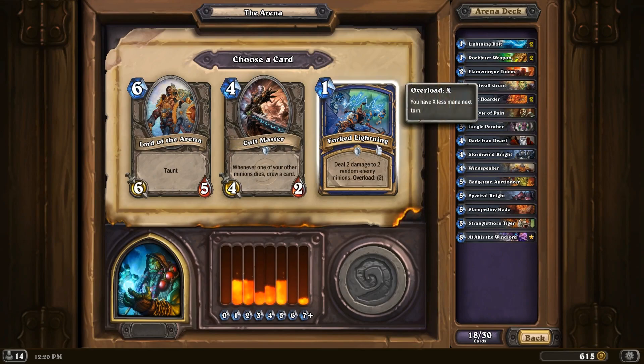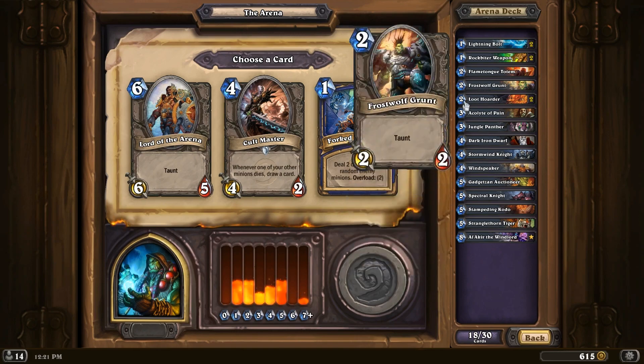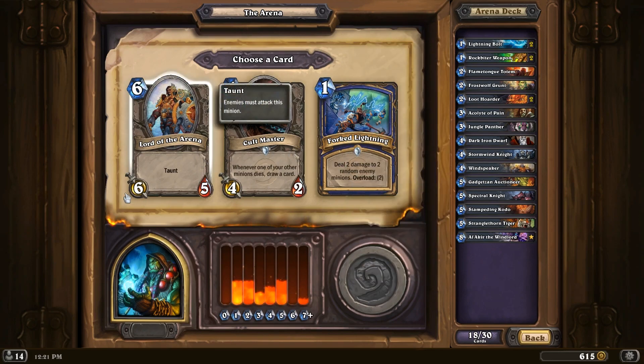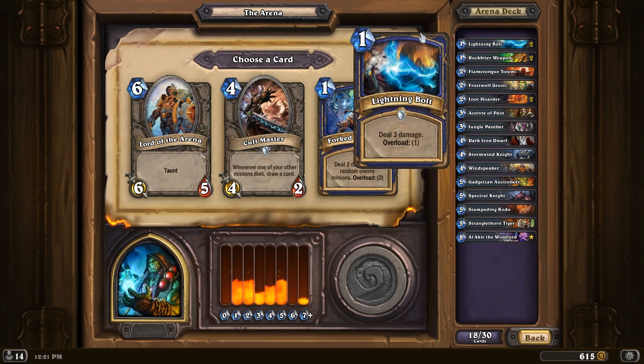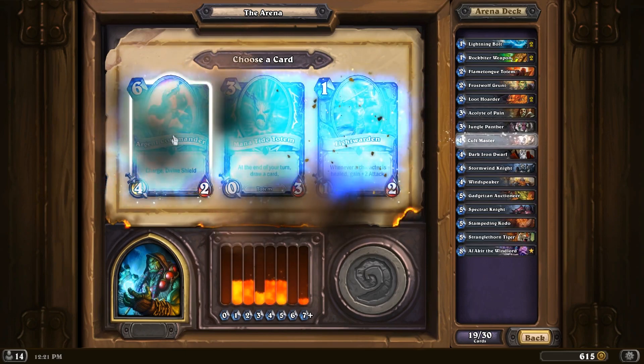Fork Lightning — it increases a little in value because of Gadgetzan. We don't have any spell power though, but you can always get the spell power totems. Cultmaster is decent for Shaman because you're bound to have a lot of minions, and you can do stuff like put a Flametongue down between two totems and then sacrifice them. Yeah, let's pick the Cultmaster, especially versus the other two.